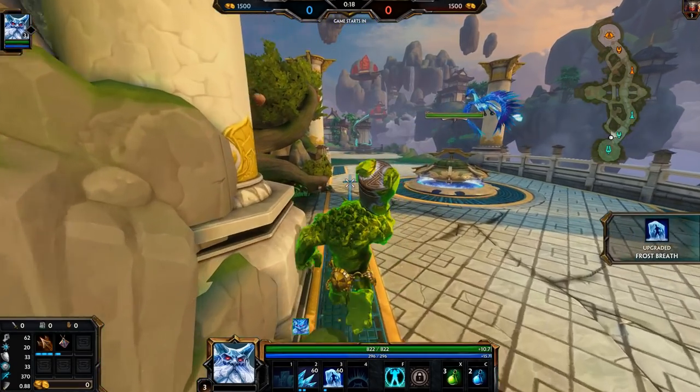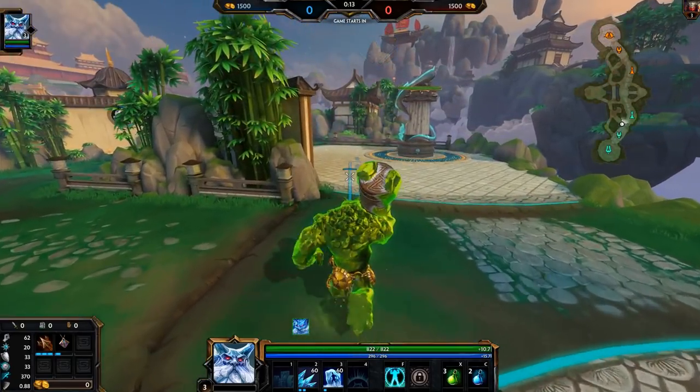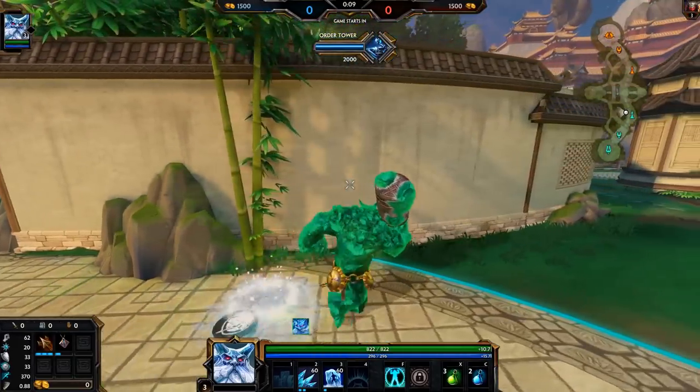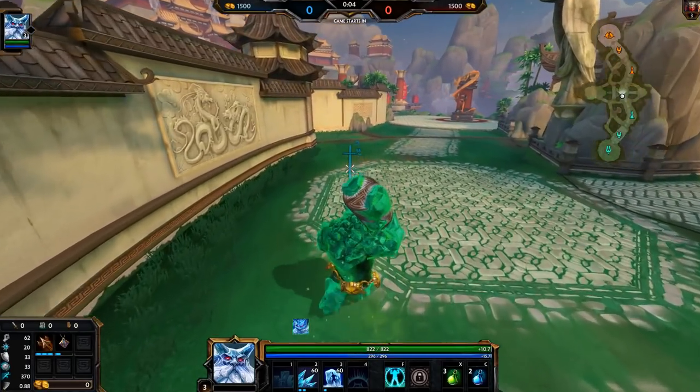Shell's nice because when you use it, you can still attack. Unlike Aegis, you can't attack while using it. There's not too many times where they're doing more damage than Shell can block.